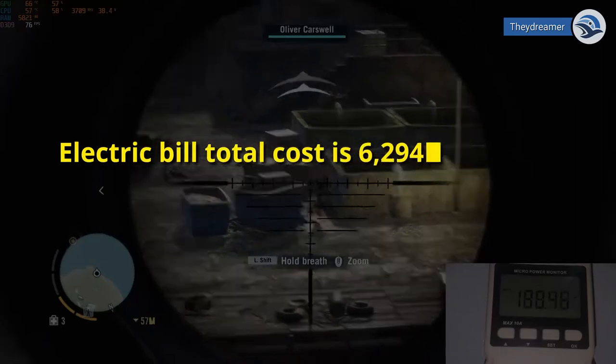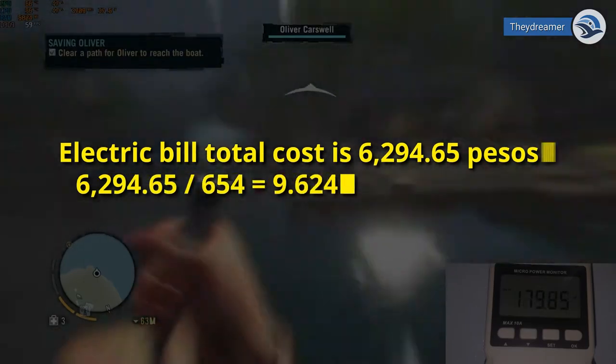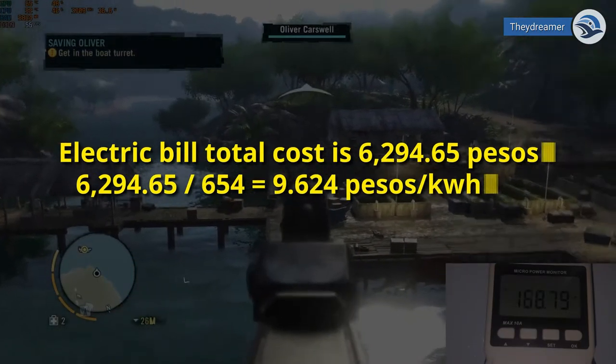The electric bill has a total cost of 6,294.65 pesos. If we divide that with total kilowatt-hour, then we will get 9.624 pesos per kilowatt-hour.